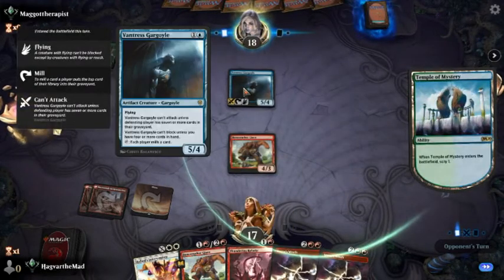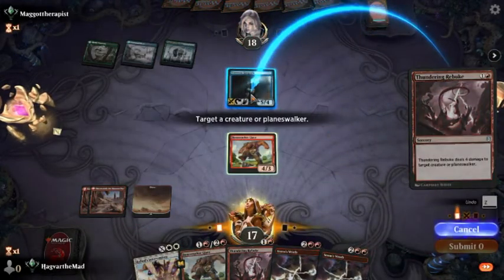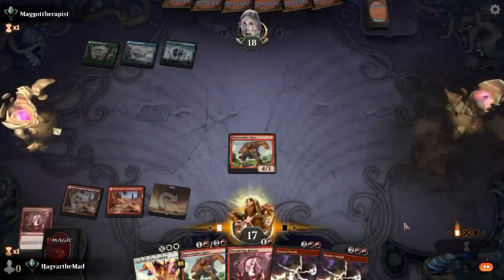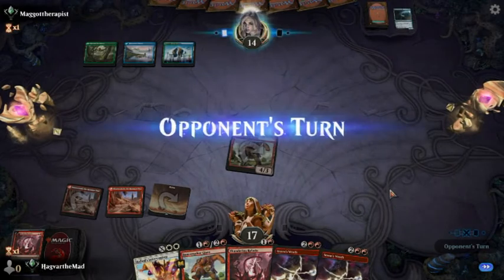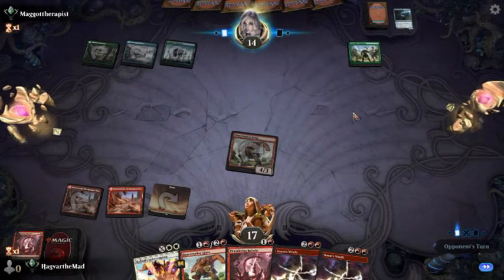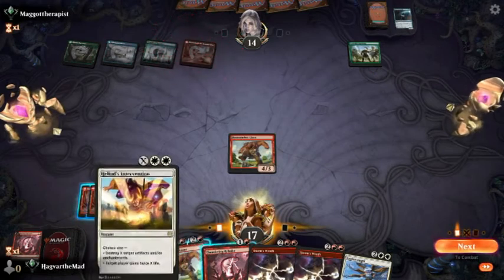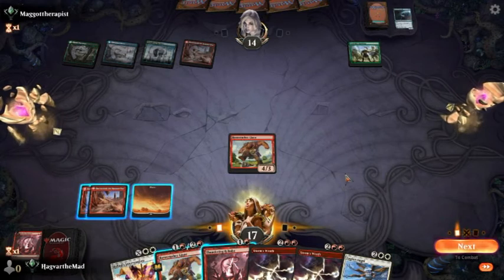Can't block unless you have four more cards in hand — that doesn't really matter though. Okay, so this is Garruk's Uprising. Garruk's Uprising is the whole reason we have Heliod's Intervention in this deck — this deck just does not work against Trample.